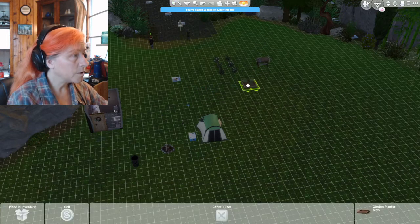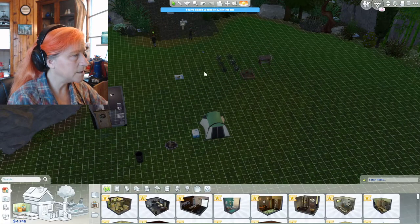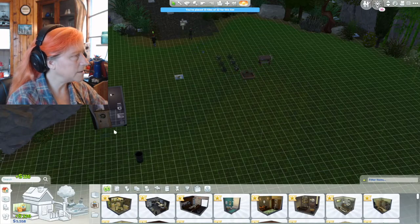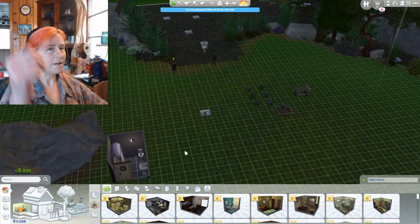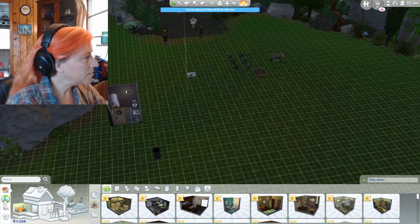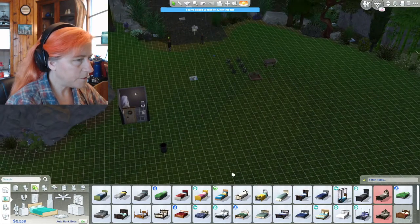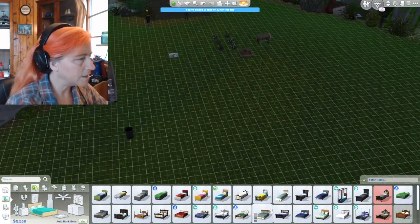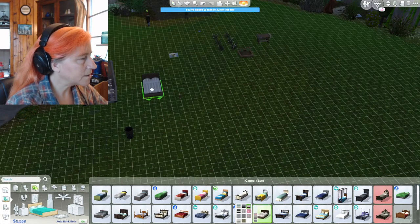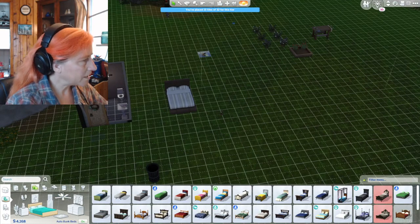To make up for the money that we definitely are going to be needing, we're going to go ahead and sell our campfire and sell our tent. Hey, look at that — we are now over 5,000 simoleons. I think we're going to do this backwards. Go ahead and get a futuristic looking bed. After all, it would have been salvaged off of the spaceship. We're just going to go really basic. That took a big old chunk of money. We will make it eventually. We're going to get the basics that we know we need.